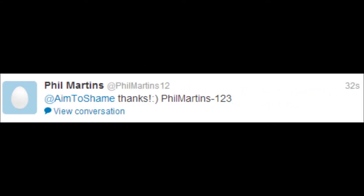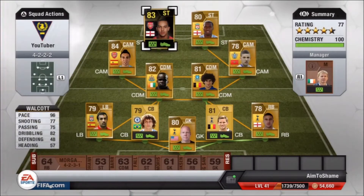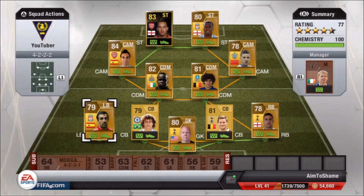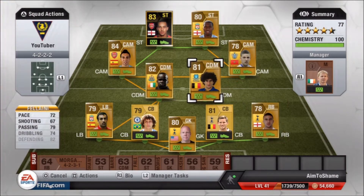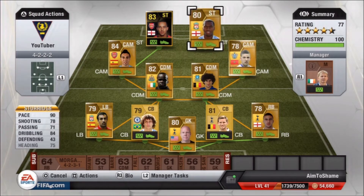As you can see, this is my opponent for today's Pink Slips, which is Informed Walcott. I paid 142k for him — 96 pace, which is his main stat, as well as 82 dribbling and 77 shooting. So overall a great card, and I'm using him in this Premier League team in a 4-2-2-2 formation. First time in ages I've used that formation — I'm not a massive fan of it, but I gave it a go because I bought Walcott in this formation and thought I'd give him a go again.